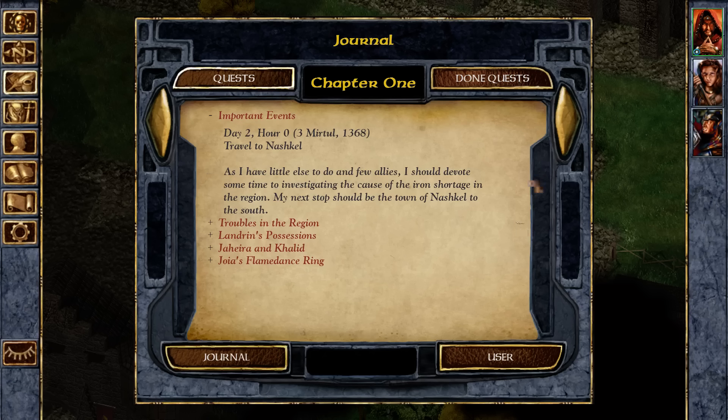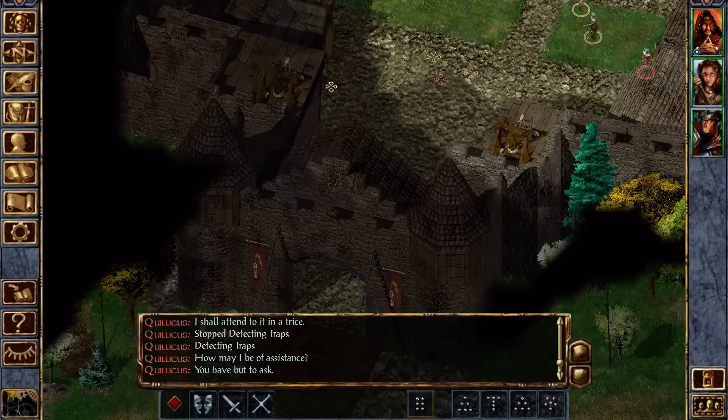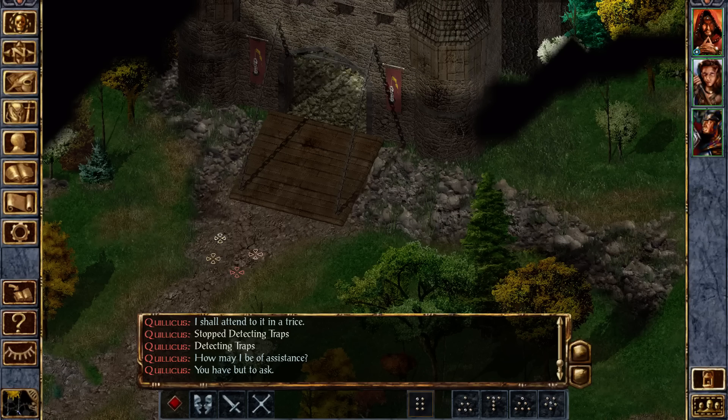We do have a few quests to do around here before we leave. We have to kill some gnolls and get a ring for this poor lady over here. So let's do that before we leave.